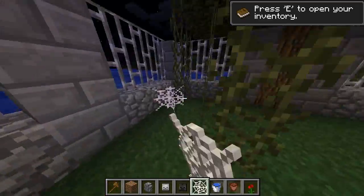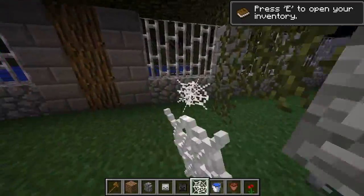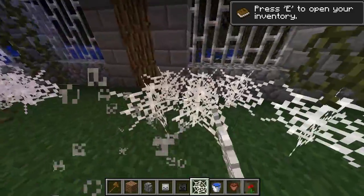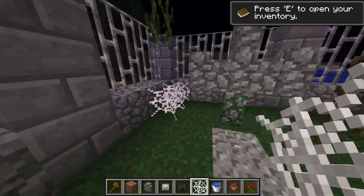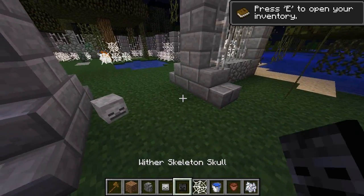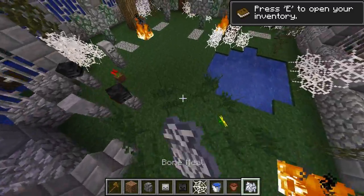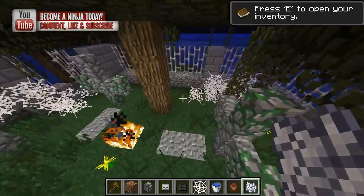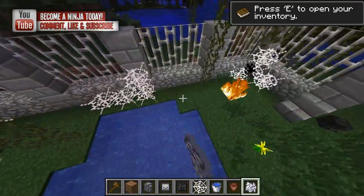I'd like to take this time to ask everyone to leave a like if you enjoyed the Halloween special. While I place cobwebs — lastly, put a couple more skulls in the front and bone meal. You knew that was coming too, right? Bone meal — what better way to make it look overrun than to drop in bone meal just like that.